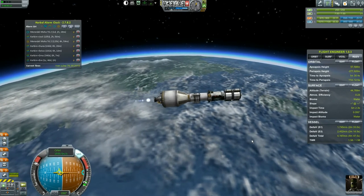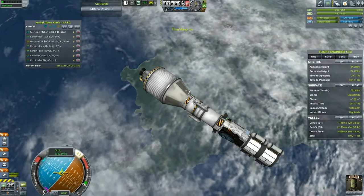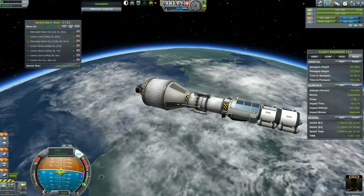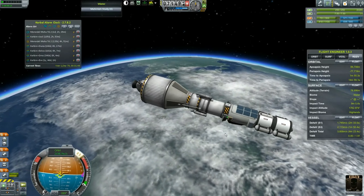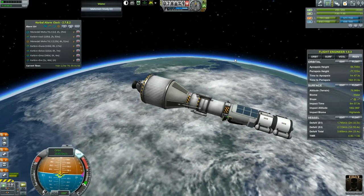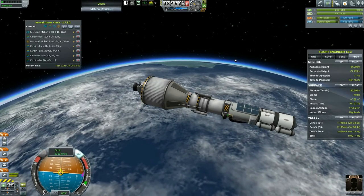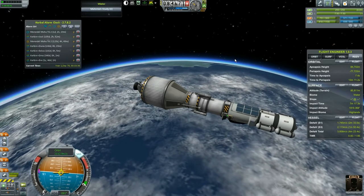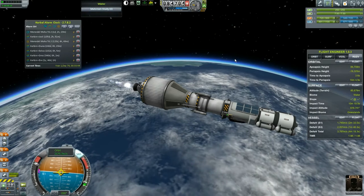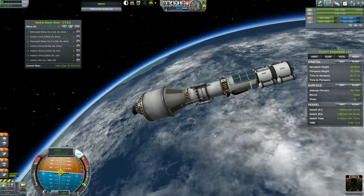Thrust-to-weight is still pretty good, so we're looking good. Now it's just waiting for our apoapsis to get up to about 85. I found out some things about this ship: first of all, it does have solar panels — I had no eyeballs, apparently. It also has four thermometers and a Communotron. I can use that now because I have power generation capabilities, which is always nice. Doing a quick circularization burn here. I figured I'd show you where all those thermometers were that he so graciously put on the ship. We ended up at 82 by 84 — that's a pretty nice orbit.